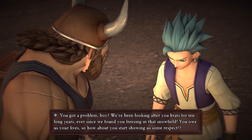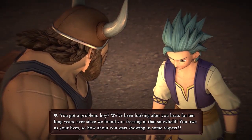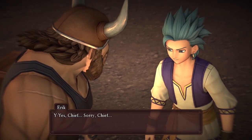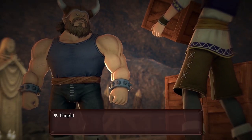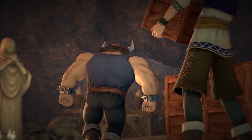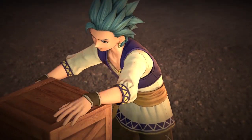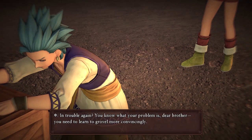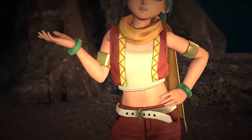So with this we finally get to see a little bit of Eric's backstory. Basically him and his sister were taken in by the Vikings. They kind of found him in what they describe as a snowfield, and basically he and his sister were brought in to work as lackeys for the Vikings. And this is where we get to meet Eric's younger sister.